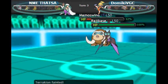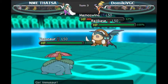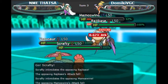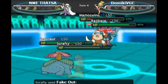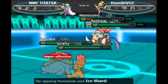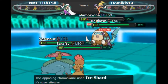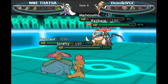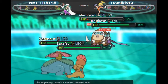Now that Mamoswine is so low and I'm having to set up my last two Pokemon, I can pretty much let the Life Orb take it down. I send out Scrafty, landing an Intimidate onto that Mamoswine — he's going to be doing even less damage than normal. I fake out the Noivern thinking maybe it has a Sash, while Mamoswine goes for Ice Shard, not doing that much.